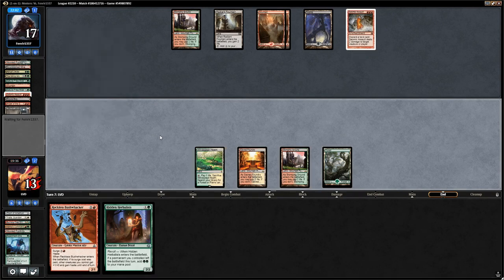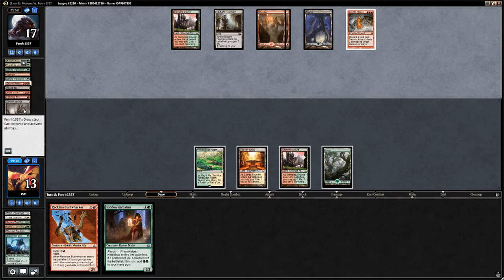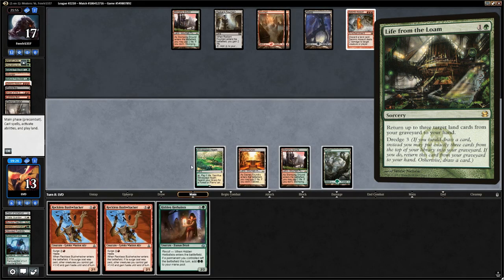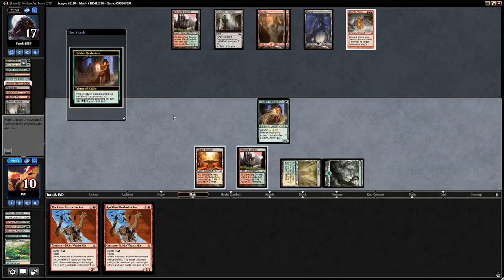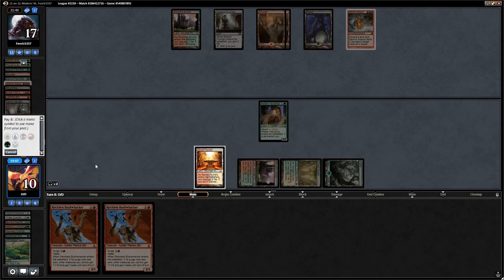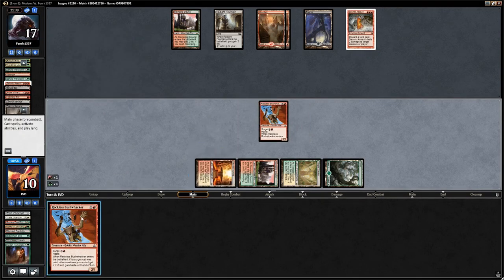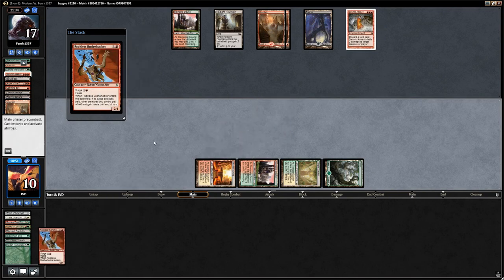We draw another Bushwhacker — now we can sacrifice a Fetch, play the Herbalists, and cast double Bushwhacker. We sacrifice, play Herbalists, cast the first Bushwhacker with Surge. The opponent kills the Herbalists in response — that's fine. We Surge out another Bushwhacker, but the opponent had another land to kill it. Now we finally have a 2/1 in play and can start dealing some damage.